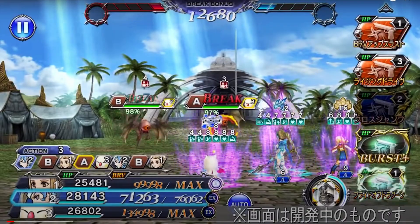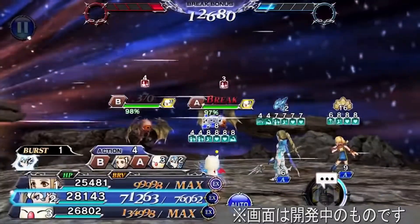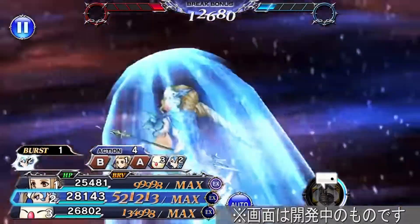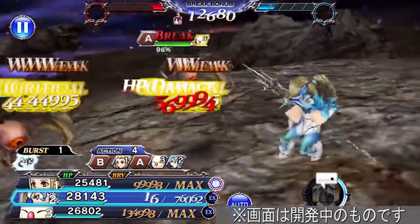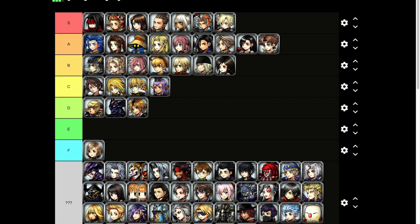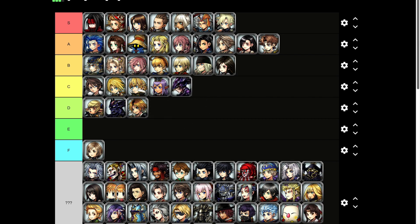Time for Kain. Oh buddy, I have mixed feelings about Kain — his BT theme is really freaking good but his animation? He jumps from a rock and then does some spear attacks. Yeah, that's it. That attack was pretty underwhelming. I'm gonna have to put it C tier.